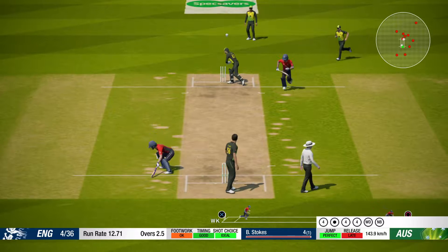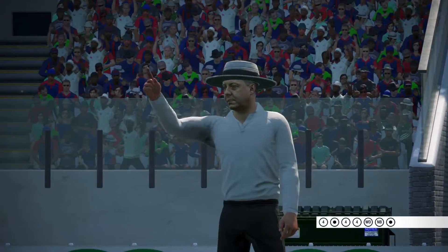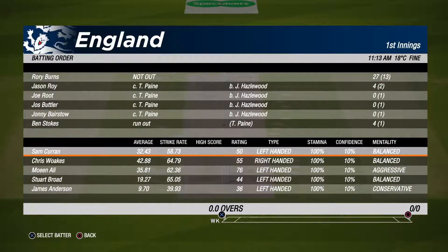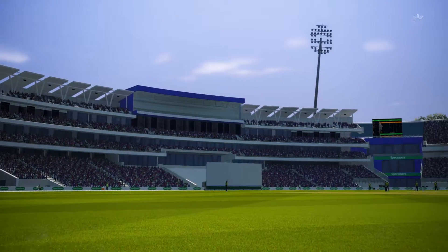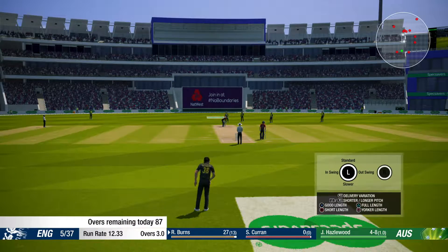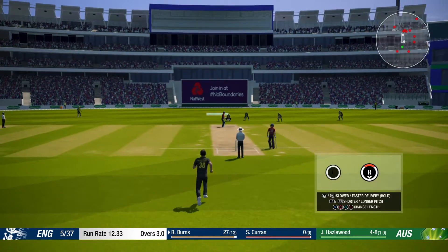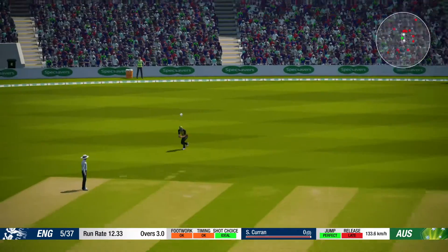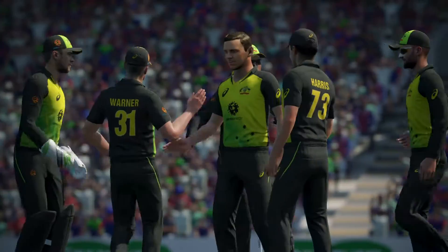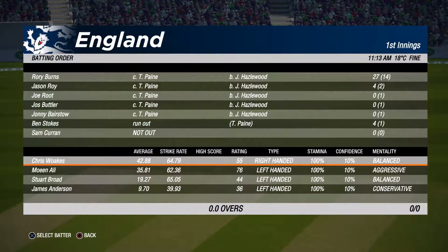Chance here. It never looked like getting home there — took the gamble against the fielder and lost badly. Curran is the new batter at the non-striker's end. This bowler's just one away from a five-wicket haul. Takes an easy catch there to deliver the bowler's fifth wicket. Hazelwood has had a marvellous spell here. The batters are making their way back to the building, caught out for 27.